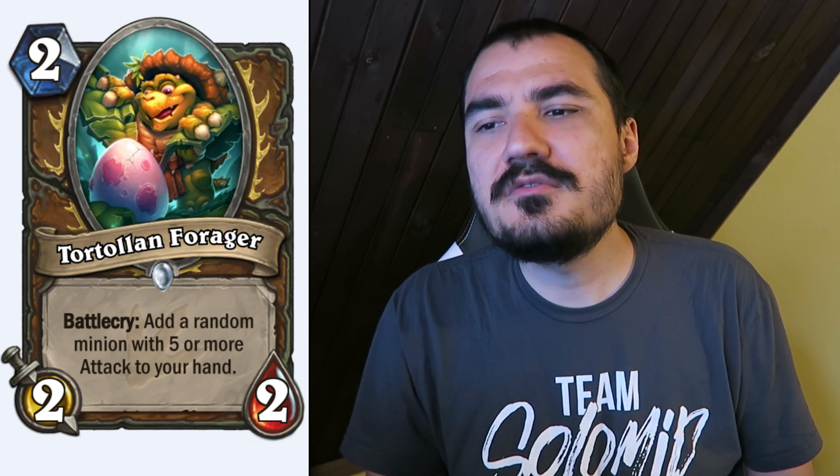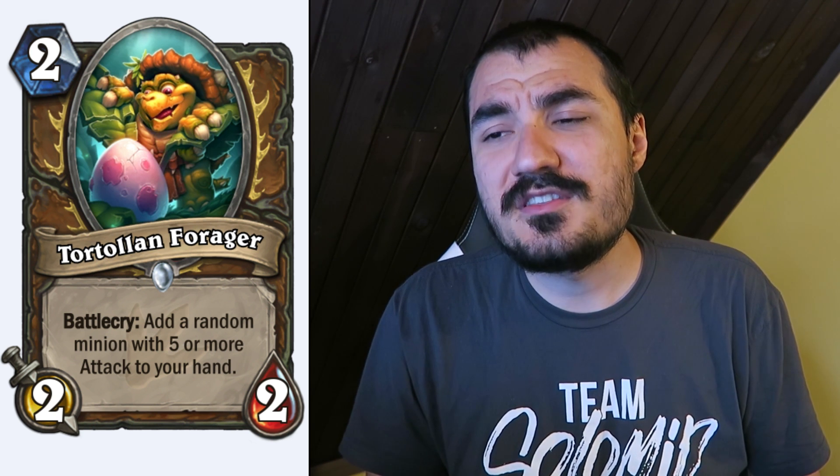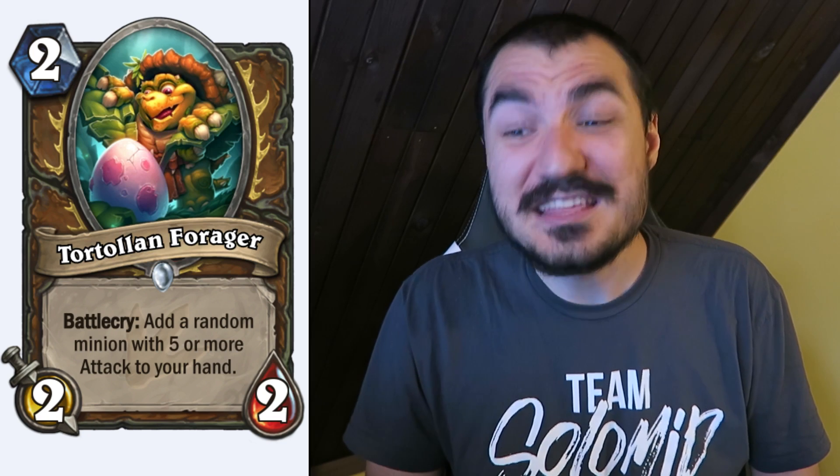Tarlatan Forager: 2 cost 2/2. Battlecry: add a random minion with 5 or more attack to your hand. That's obviously pretty insane and will probably see a lot of play in quest decks, as well as really propelling Druids up a lot in Arena.